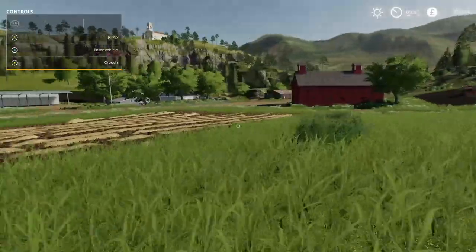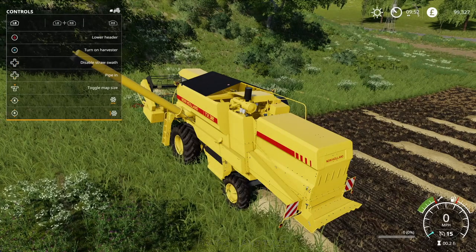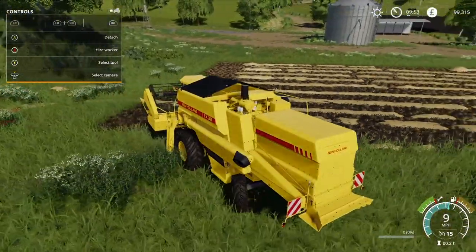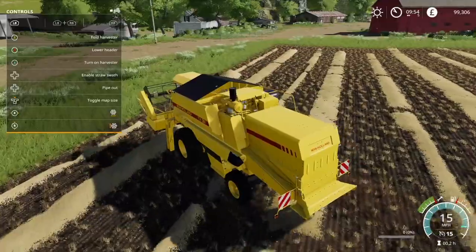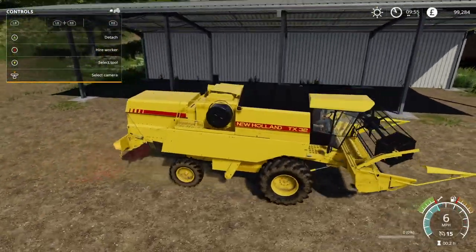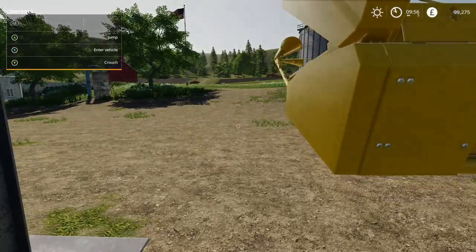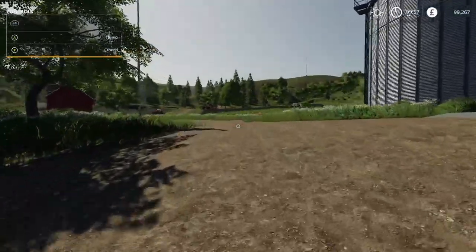You can use cruise control to set the speed — we're doing about six miles per hour here. It looks like the harvest has finished, so we just fill up the trailer. We'll pull around and then store the harvester after folding it away. You can also push out the excess — that's called swath — and you can switch that off. You can go and pick up that straw and sell it, or use a baler, which we'll take a look at in the upcoming video.